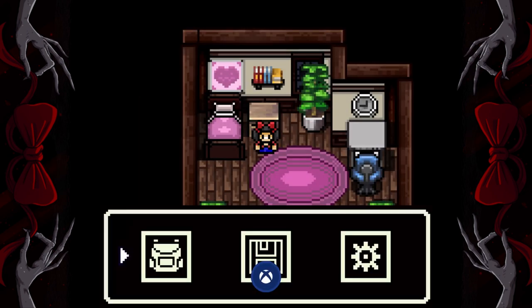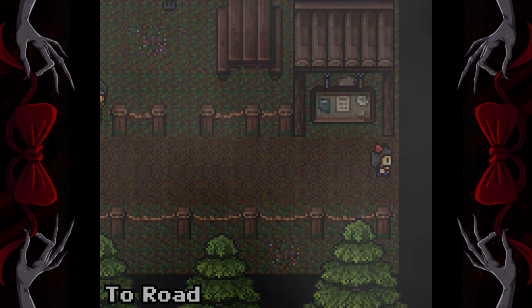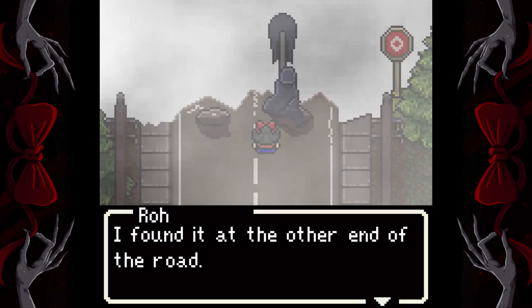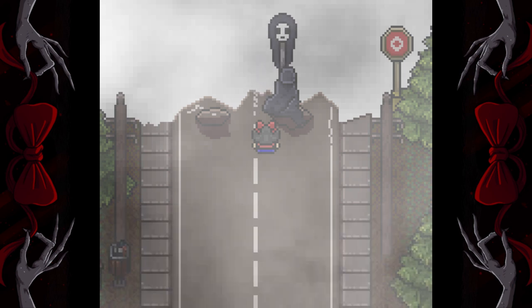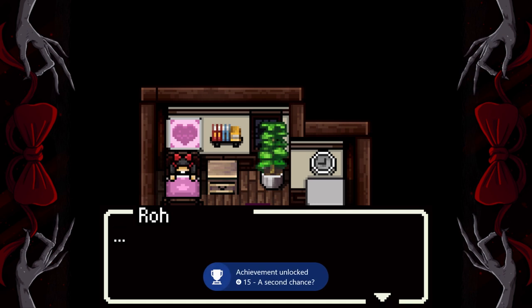We're actually gonna quit once you have control. Hit start and go to the last one and quit. Now go to continue and this will bring us back to our last save that we made. Now go to the right and go to the basket, and this time put the ribbon in instead. It's gonna end the chapter and give you an achievement. Now we're done with chapter one.